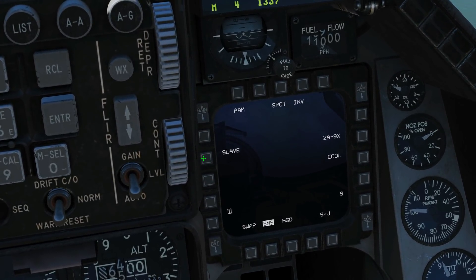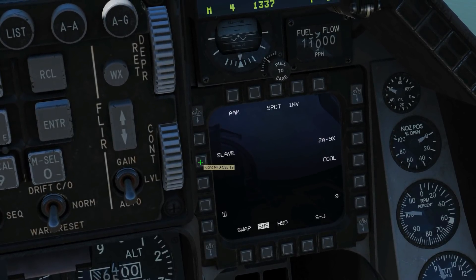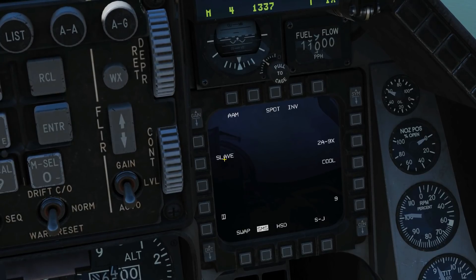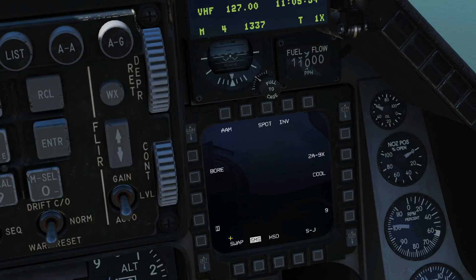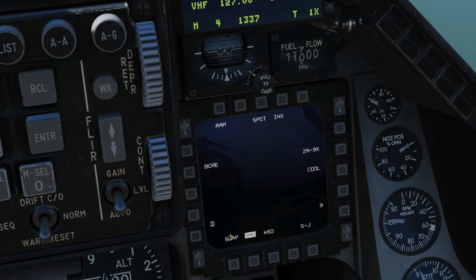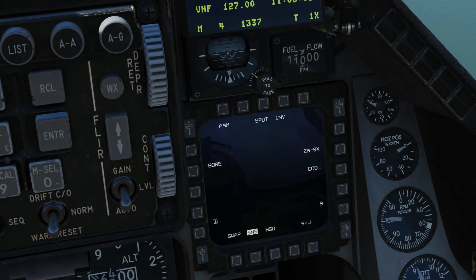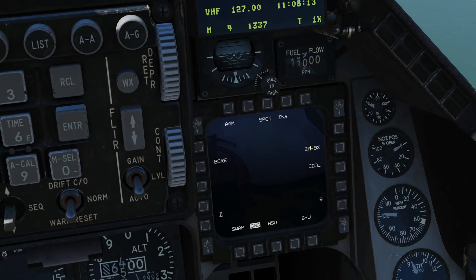Next we have our stations — currently able to use locations one and nine. We can select those stations individually or use nose wheel steering single press to swap between them. Next we have slave mode or bore mode — this is the master mode of the missile. Slave mode means that if we get a radar lock the missile will slave to that lock. Bore sight mode means even with a radar lock the missile stays on the bore of the aircraft unless uncaged onto a target. Note that pressing and holding the depress button can temporarily switch to the other mode.